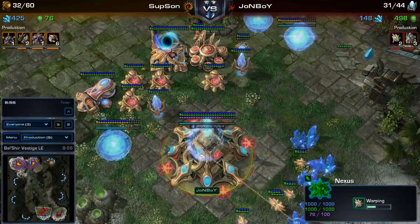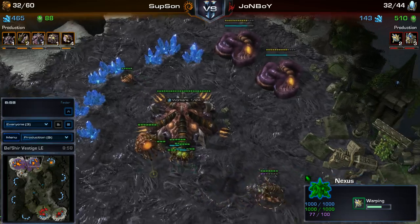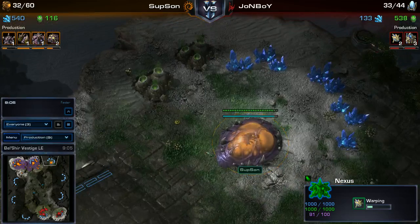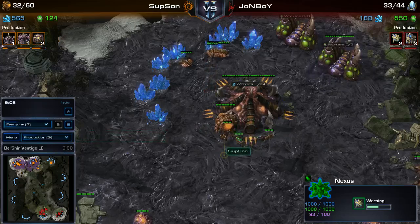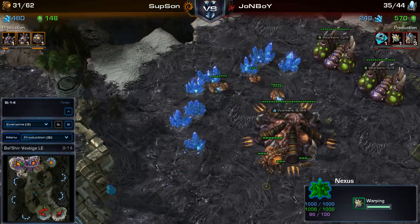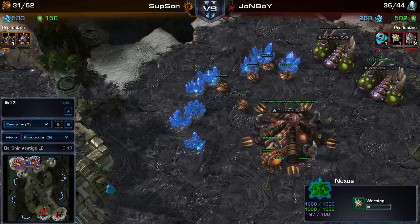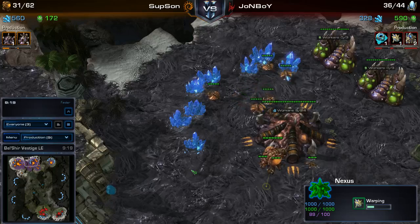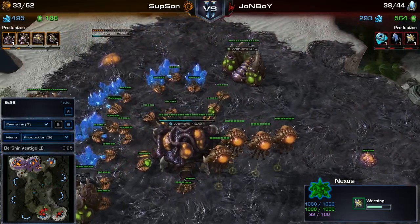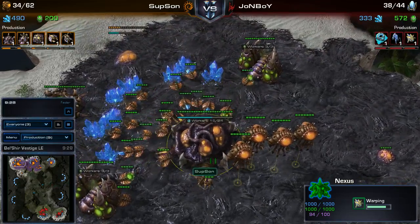He does have a lot of photon cannons now, so he should prevent any further Ling harass. He has been neglecting his main nexus for one reason or another. At least one probe is still being made — now he's making them from his main: three queued plus a mothership core, and zero from his natural. He seems to have a hard time making probes from both. Going back to the Zerg play, it looks like the Zerg has almost finished his third. He only has one drone on it — now he has five on his natural, and he's probably going to be droning up on his third.